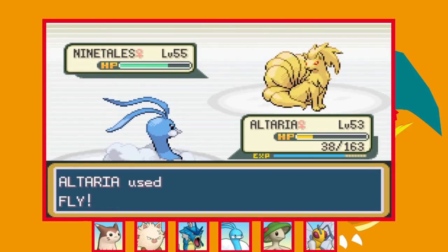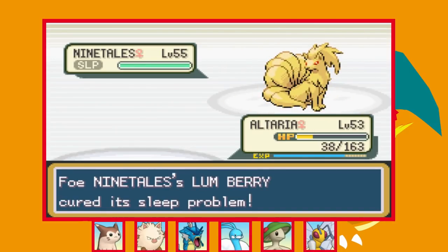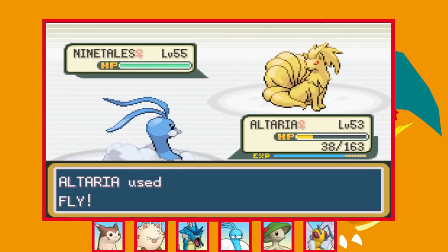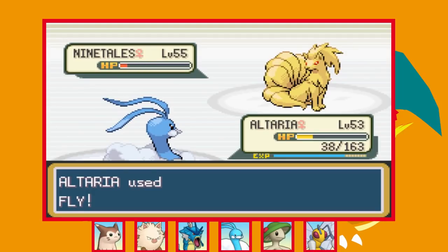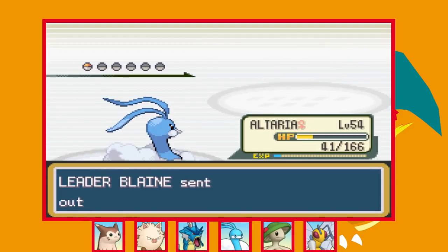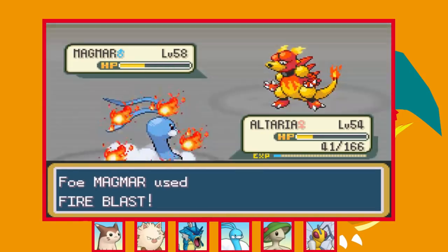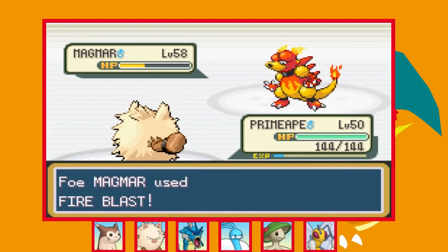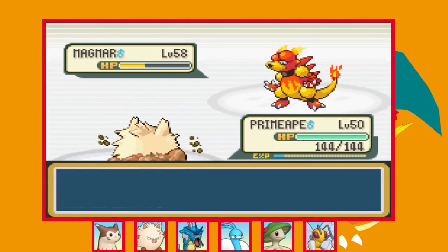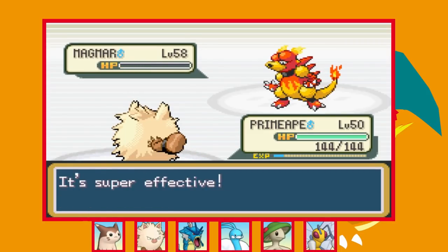Ninetales does much the same — Fly does about half as it misses Hypnosis, then goes for Rest and wakes up with a Lum Berry, but a second Fly brings it back to KO range and it misses Hypnosis again. One more Fly knocks it out. Finally it's Magmar — I outspeed and Fly does over half but Fire Blast KOs Altaria. I swap in Primeape and thankfully he misses the Fire Blast, so we land Dig and knock out Magmar, winning badge number seven.